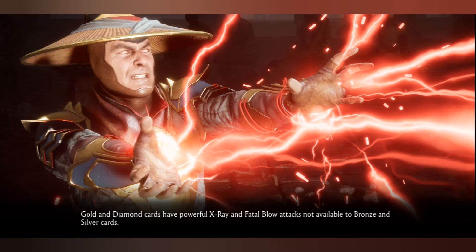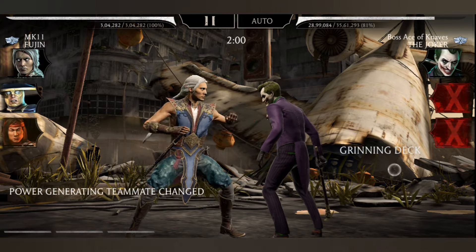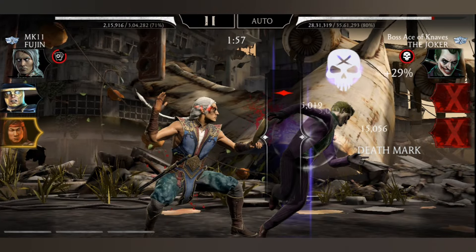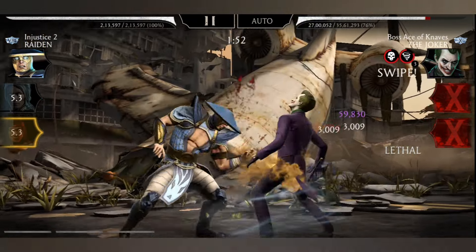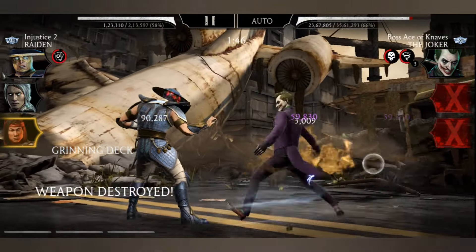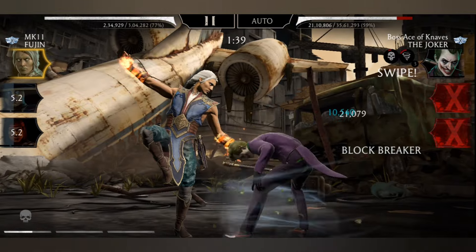I'm going with a completely different strategy right now. Joker will not let me do that, so here I'm not relying on anything — not on power generation, not on special attacks. Just hurricane with Fujin and then lightning attacks with Injustice 2 Raiden. I really hope for a very good reward, guys. I want Sindel, and if I get Joker from there that will be more than incredible — he is amazing, everyone knows. At higher fusions he can terminate everywhere, in a normal battle, in a boss battle — he is just amazing.